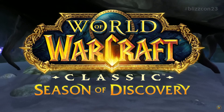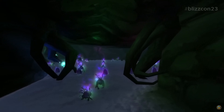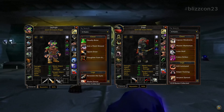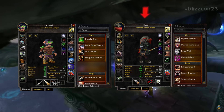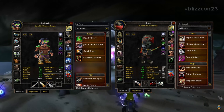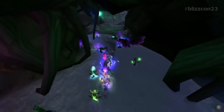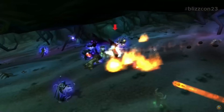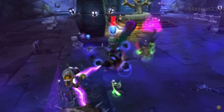In Phase 1 of Season of Discovery, every class will have new abilities they can unlock by finding discoveries during their adventures. These discoveries will unlock runes that can be applied to specific gear slots, which in Phase 1 are chest, legs, and gloves. Due to Blizzard's decision not to hold any public testing for this new game mode, how you'll unlock each ability is for you to discover on your own. So let's take a look at all the runes that will be available to discover for rogues.